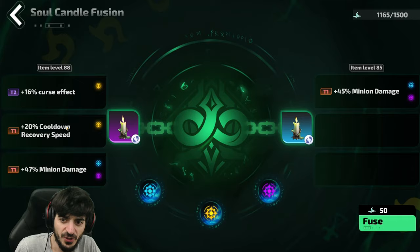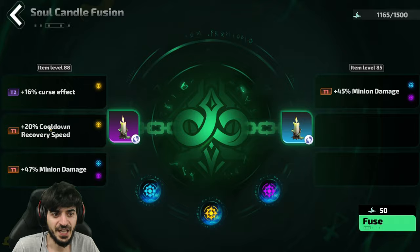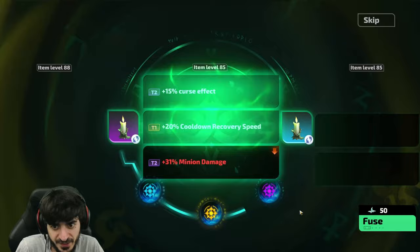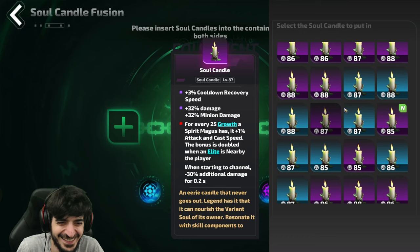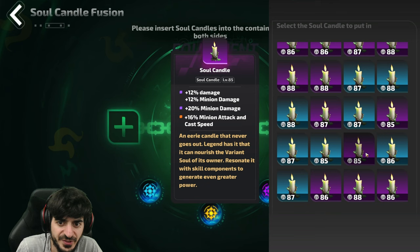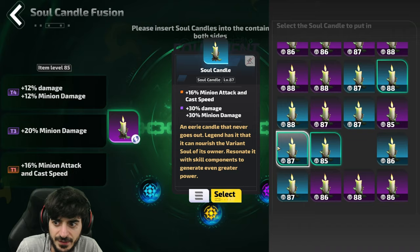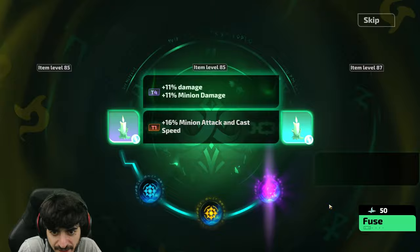We're gonna use a blue candle here — this will hopefully work, but if there were more mods I could risk losing my cooldown recovery since it might get replaced. This also has the chance to brick it and leave me with only a two-modded candle, so it's really risky doing this kind of fusion. Our minion damage went down, which is kind of shitty. Running out of options here — in we go, and we bricked it. That's how you brick a candle — we're trying not to do that.